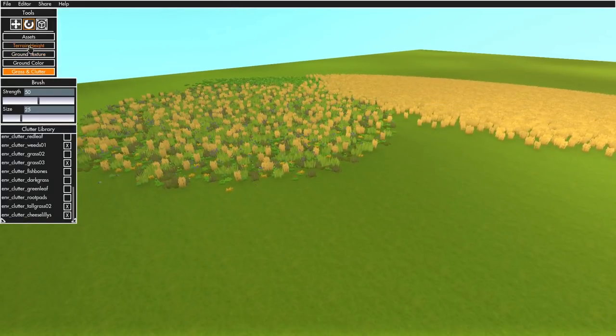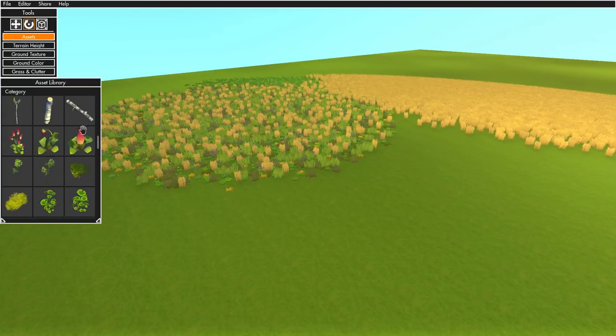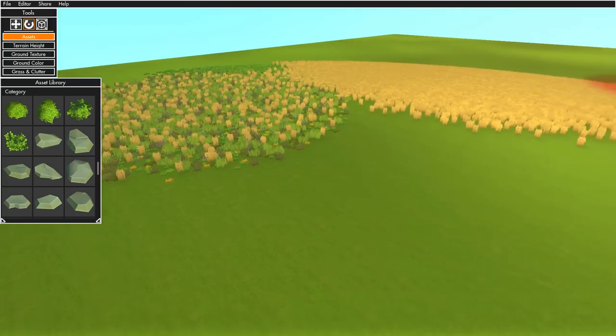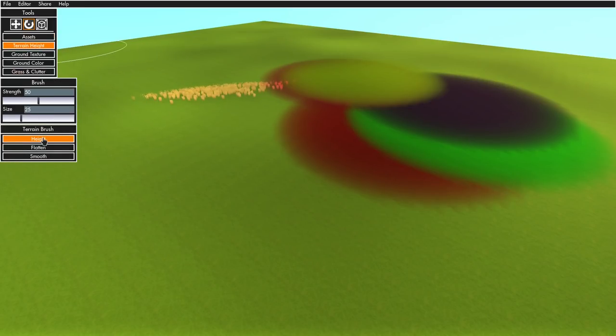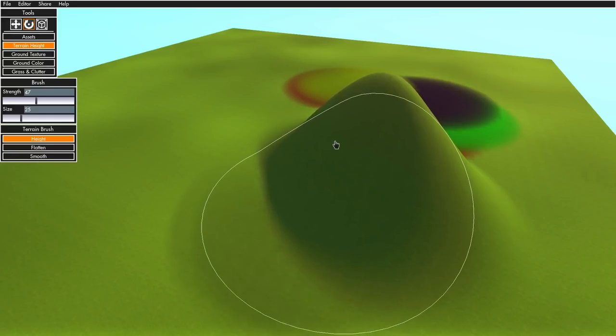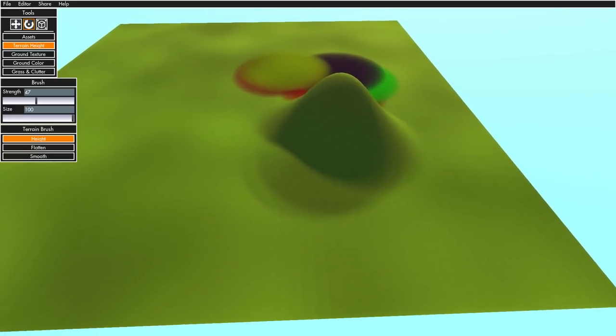Enough with the ground stuff — let's start playing with the terrain height. Here's the assets window, and this is like anything you see in game: from trees, helipads, tanks, signs, even some of the bigger rocks and mountain formations — it's all in here. Now we have the terrain height tool. You've got height, flat, and smooth — all what they say they are. You can change the strength: at 100 it's a lot more aggressive. You can keep raising the terrain like that, or turn the strength down and it slows down. You can also change the size of the brush — like how extreme is 100 by 100 here?